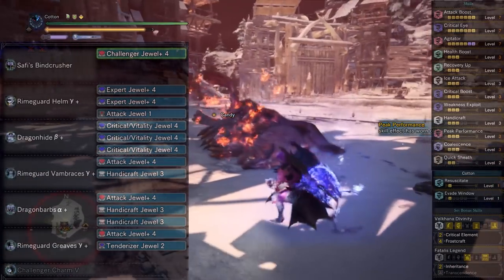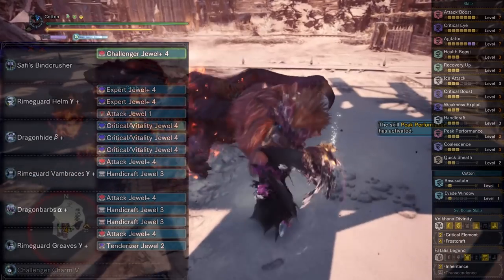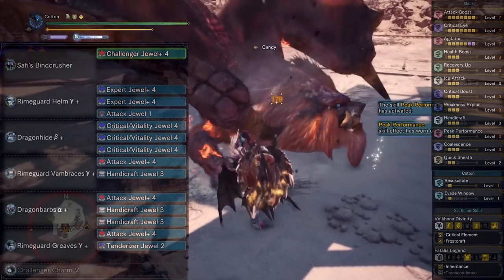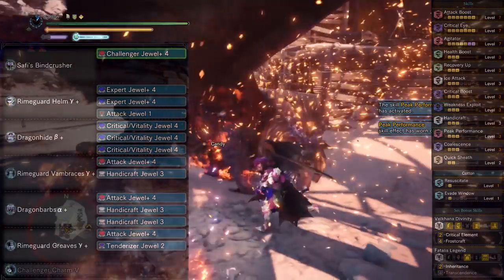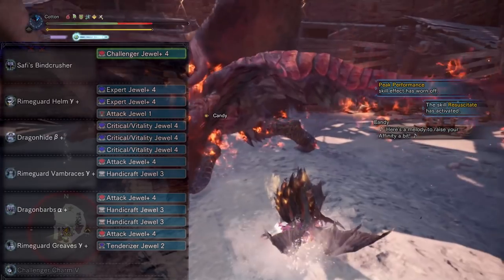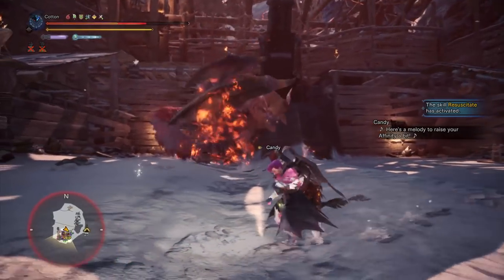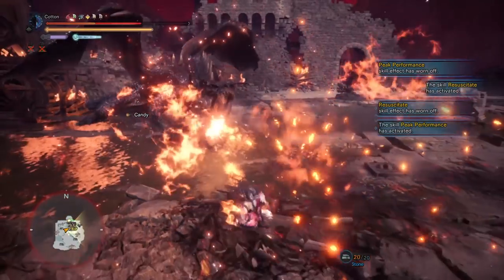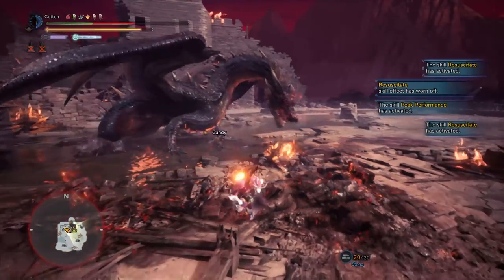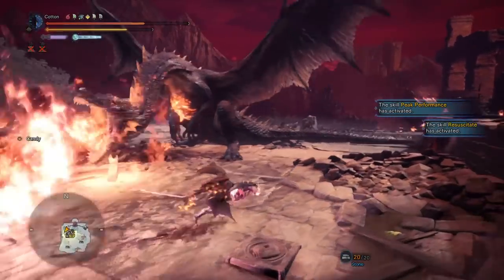As a side note, I'd recommend swapping out one Handicraft jewel for an Airborne jewel if your quest has lots of jump attack possibilities, as Hammer is a ridiculously good jump attack weapon and jump attacks combo into even stronger moves — all of which take great advantage of the Frostcraft in this build, so it just works. As for the playstyle itself, you've been watching it on the screen, but it's relatively simple to explain, and I'll bring you into the training room to show why.